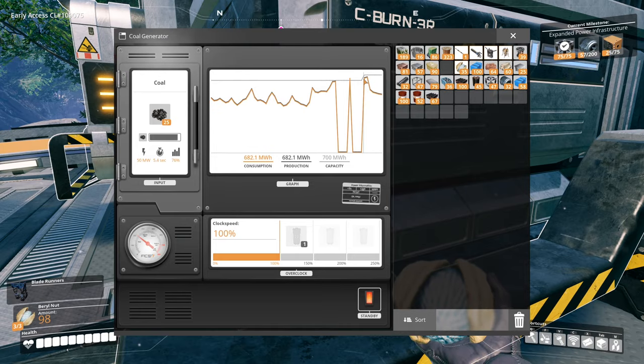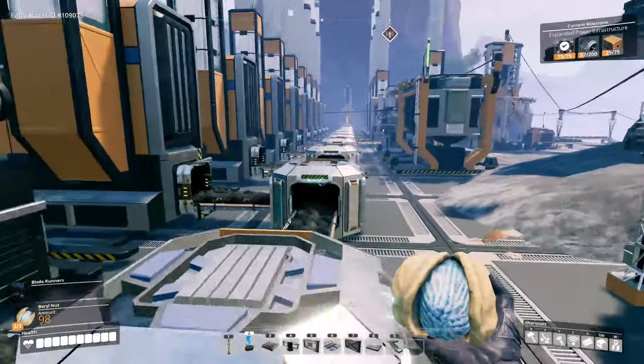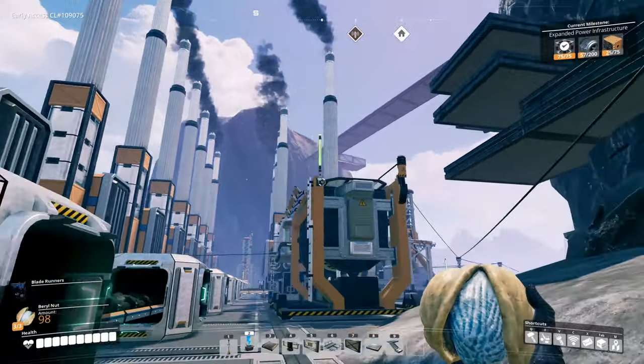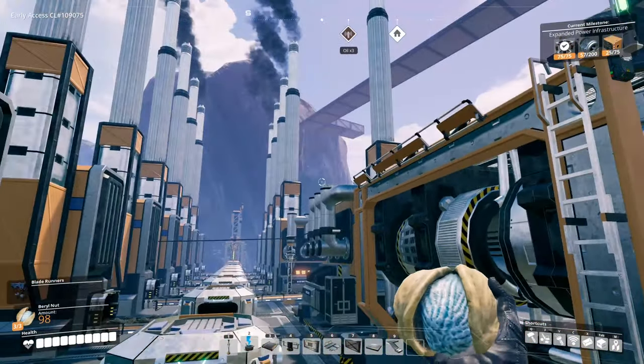Look at how close that is. When this thing spikes, it really does spike. Just to give you an idea of how many coal generators I'm up to: 3, 6, 9, 10, 11, 12, 13, 14, 15, 16 coal generators.